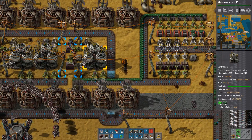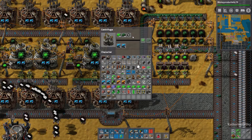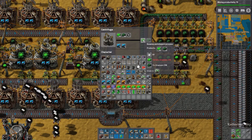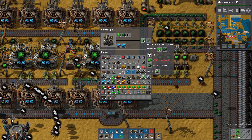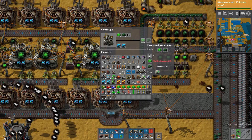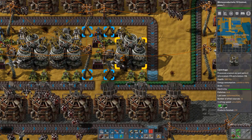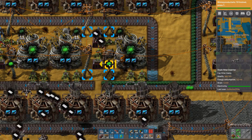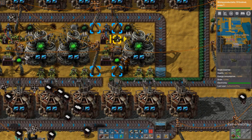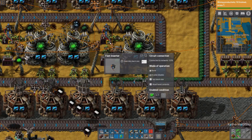The Kovarex enrichment process starts with a centrifuge. You select the recipe for the Kovarex enrichment process, and what this does is essentially guarantee you a supply of uranium-235 as long as you supply it with uranium-238. The process takes in 40 uranium-235 and returns 41 uranium-235 with the addition of three extra uranium-238. The way this setup works is: this inserter takes out the 235 and puts it in a chest, that chest is linked to another chest, and then it's fed right back into the machine.